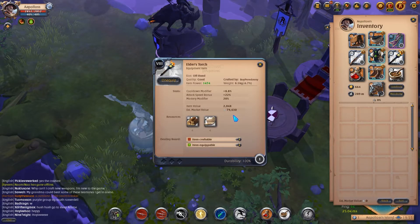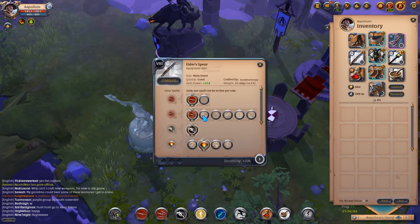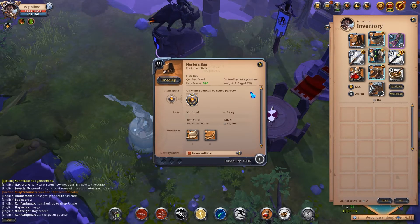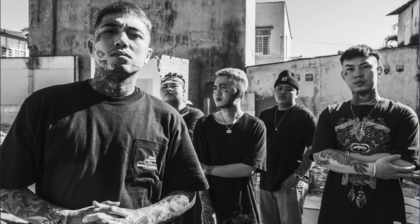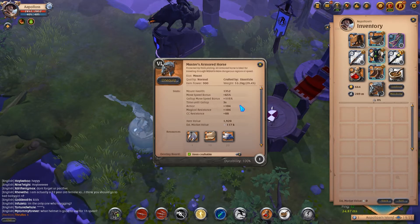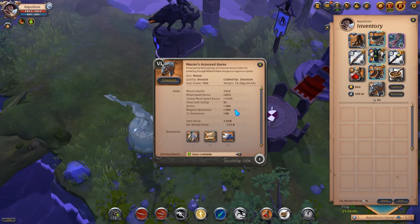To keep the build a little cheaper, I went for the elder torch — more auto attacks and auto attack speed, which helps a lot, and auto attacks work great on spears. The effort cape obviously helps with add clear. I wasn't trying to break the bank, so I went for a regular bag. I did use the mastered armored horse because there are a lot of gankers when you try to do this content — people know, a lot of people want to pop maps in the black zone. It gives decent gallop speed, armor, magic resistance, and CC resistance.